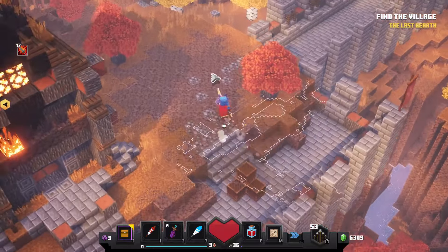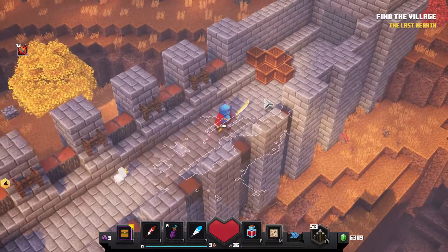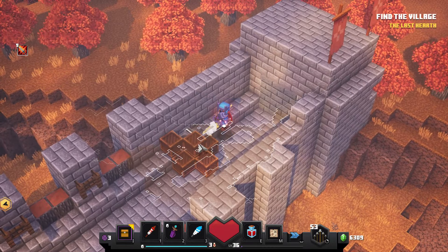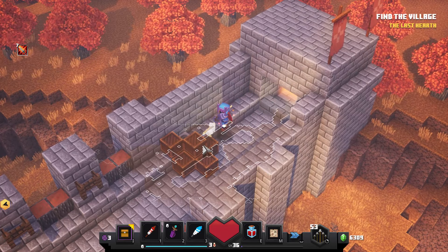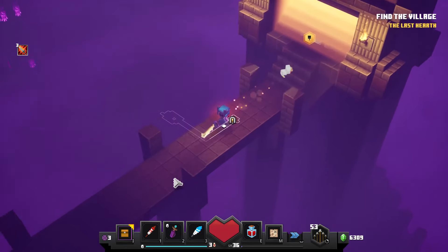In the Pumpkin Pastures, you're going to be looking for this pretty unique looking stone structure, and hidden amongst these barrels and crates is the secret button. That will take you to the next secret rune.